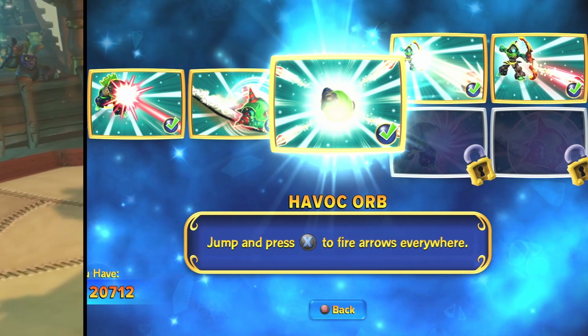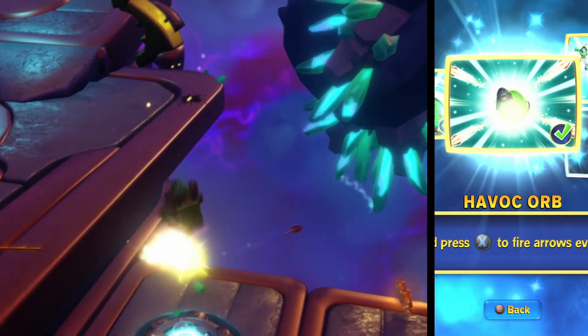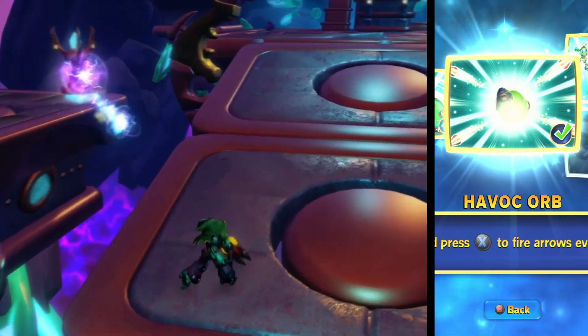By pressing the primary attack button mid-air, Robo launches a storm of arrows around the battlefield. This move looks really awesome, but results may vary and can be random in effectiveness.